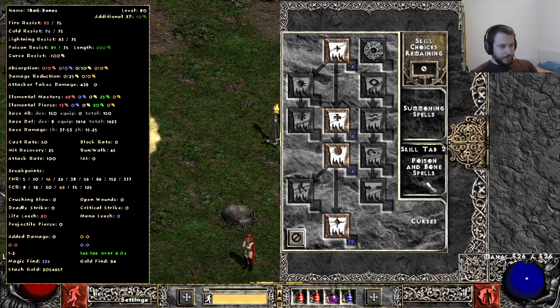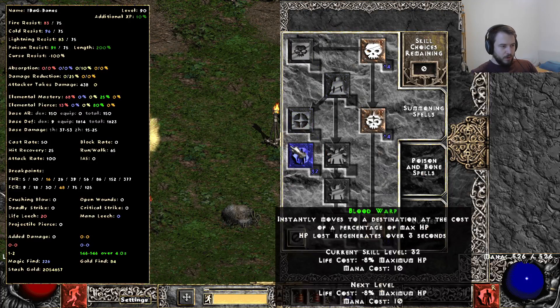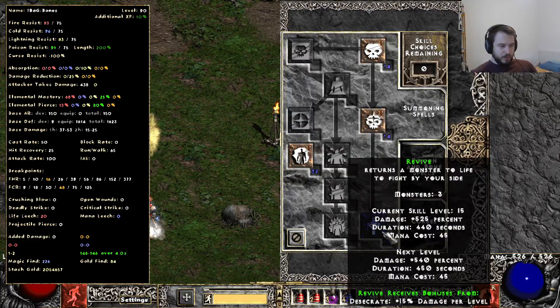Because we invest into Curses, I didn't have enough points to go for Golems, so we're going for Revives now. They don't need to do damage — they just need to tank. With two points invested into Revive, we start with three monsters, which is better than last season where we'd only get one revive. Right now we have three revives, which is already kind of nice. I also like that for Ubers — revives are way better because they tank more damage than golems and you don't need to resummon them as often.